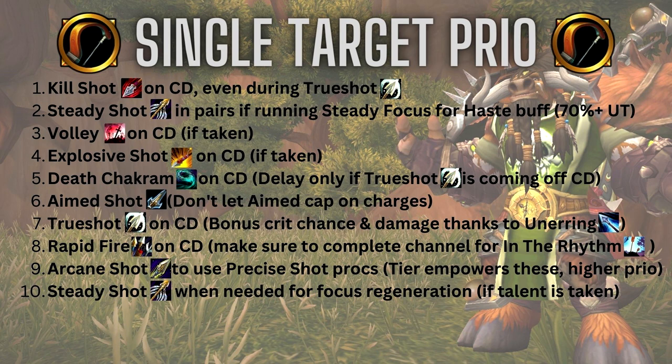During Trueshot, make sure you're just spamming Aimed Shot until you have no more charges. After you have no more charges, use Rapid Fire, then go back to Aimed Shot. After you run out of Aimed Shot charges and Rapid Fire is on cooldown, use an Empowered Arcane Shot, then go back to Aimed Shot. You're fishing for those additional 6 seconds of Trueshot because you keep your Unerring Vision stacks during that. Do that as much as possible and you'll watch your DPS skyrocket.